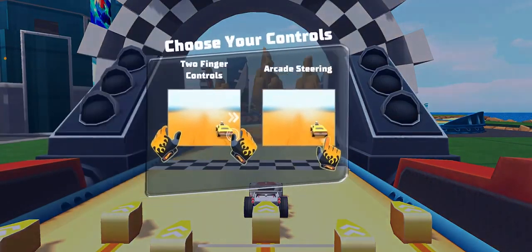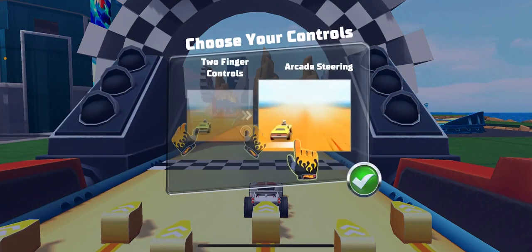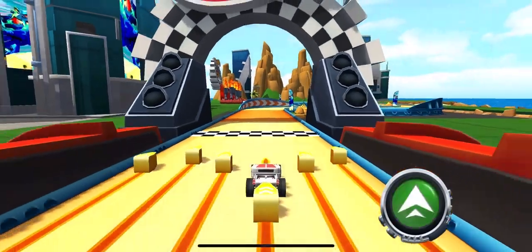Alrighty then! Just smash the go button and go get your red wheel! Arcade steering! Here's a loaner until you get your own room.